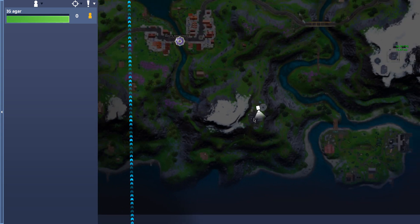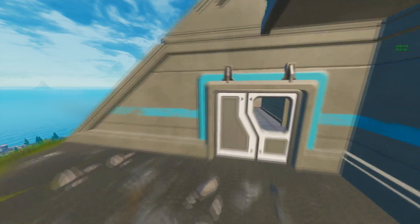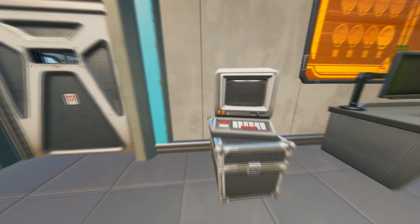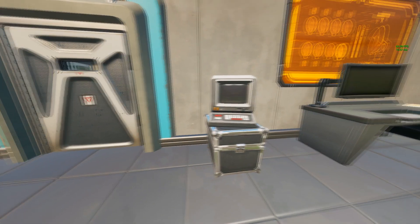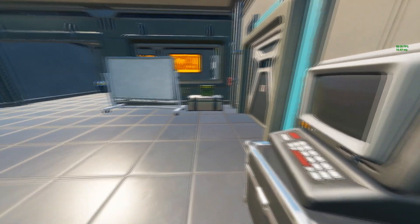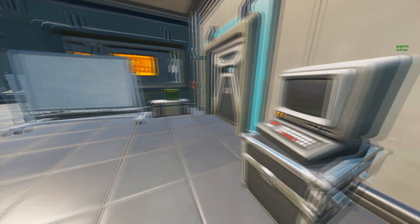So I'm over here. Just go inside the satellite station and then you will find the computer — there you go. I think you just need to interact with one computer if I'm not wrong. I'll show you guys more locations, but this is the first one.